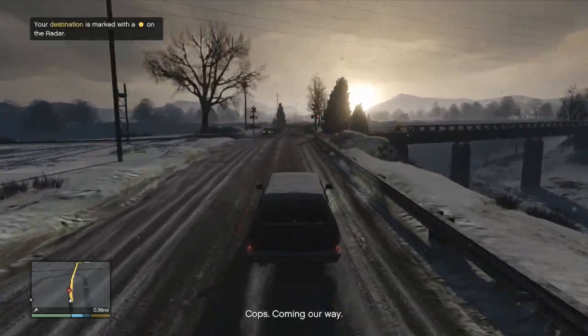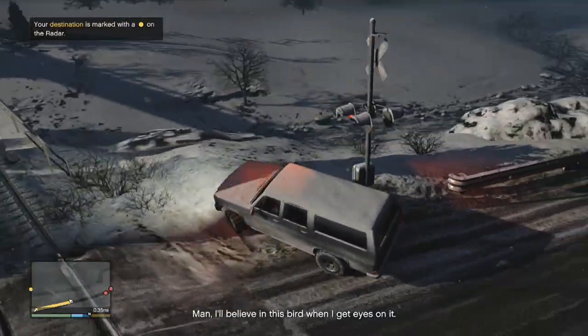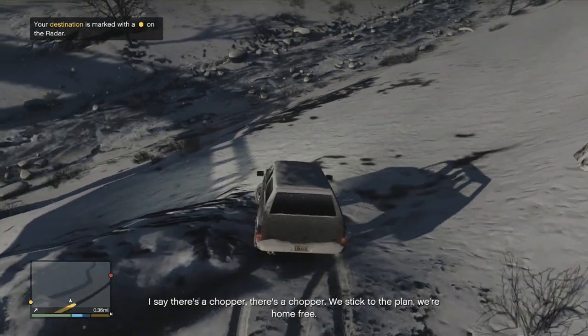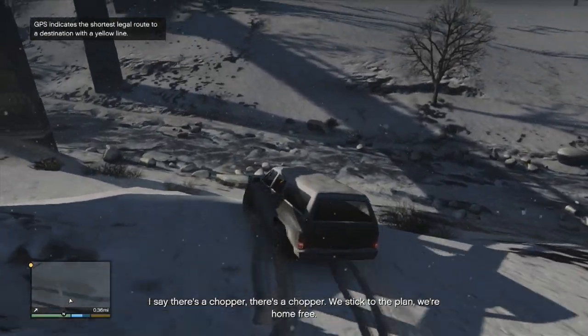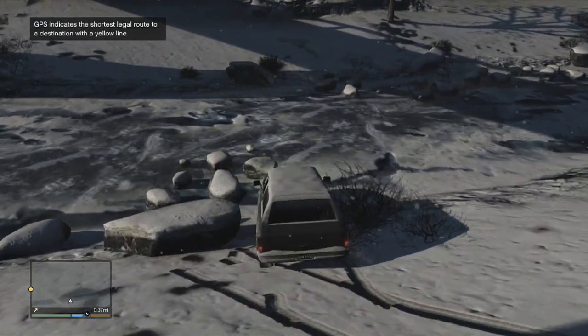So basically before you go across this bridge, we'll go past the bridge. We've got to go down here. It's just in between the bridge basically. I smashed it into a rock — how unfortunate.